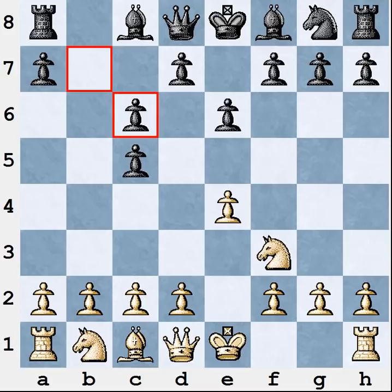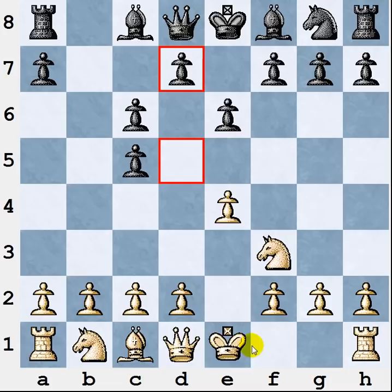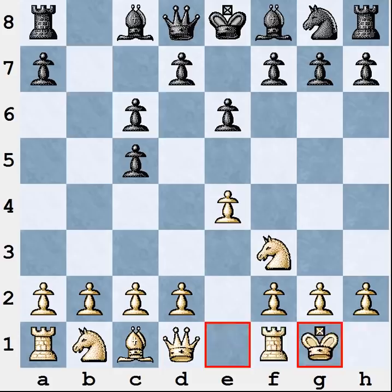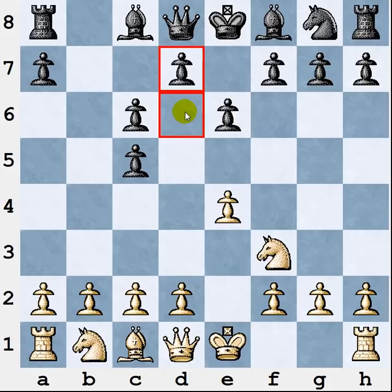Now let's think about Black. If Black plays d5, this will leave the c5 pawn unprotected because Black can't play d6 anymore. After that White can bring more and more pieces to attack that c5 pawn and will capture it sooner or later. White can play b3, Ba3, move the knight to a4, and the c5 pawn will be captured. With that in mind, Black doesn't really want to play d5 and most likely he'll play d6 trying to keep his c5 pawn protected.